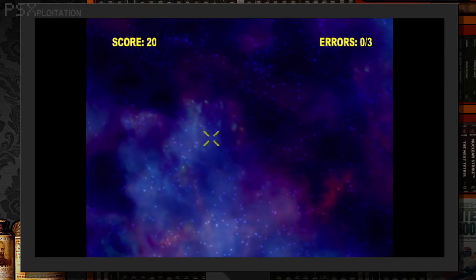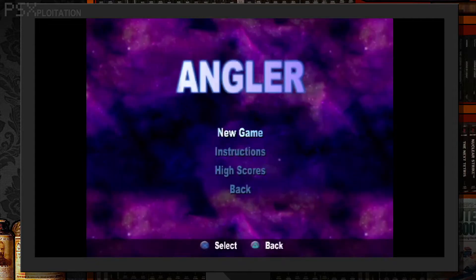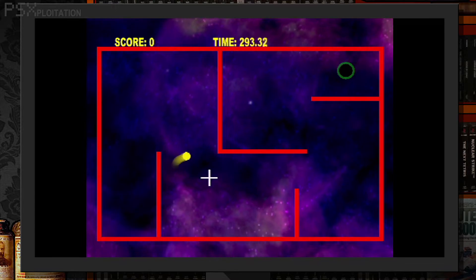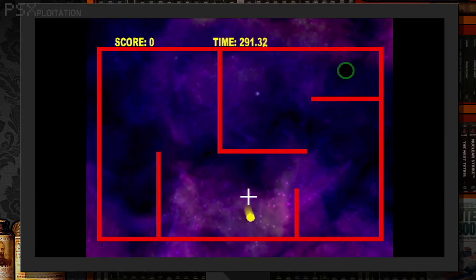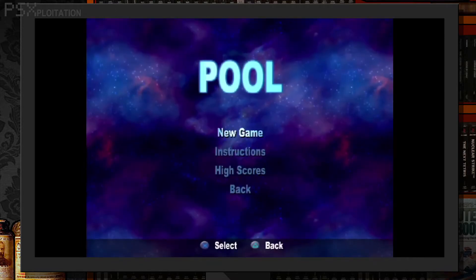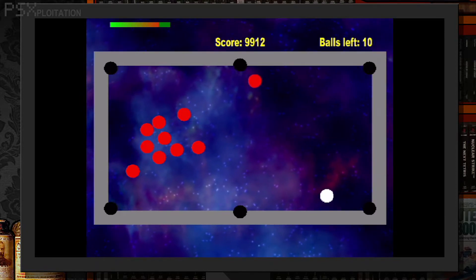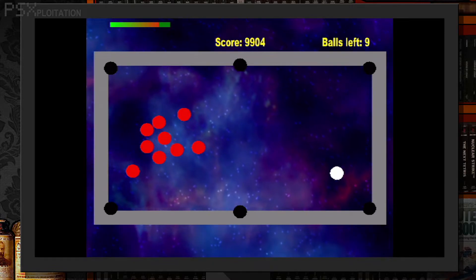Target: it's clay pigeon shooting. Angler: the same concept as Kurikurikururin, only impossible to finish with all four circles — also terrible. Pool: it's pool with actual collision physics again. This would be okay if it wasn't like every other game so far — slow and awkward to control.